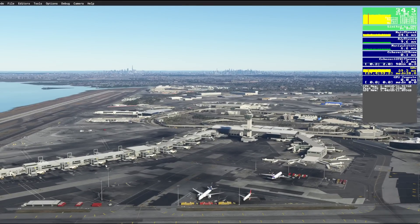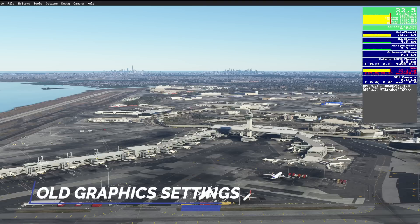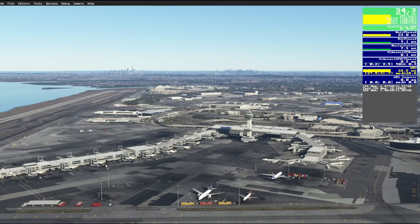This is Innibill's JFK looking towards Manhattan in the distance, and this was my old graphics settings — you can see my FPS is about 34 to 34.5. So let's now look at some updated graphics settings and we'll return here to see what the increase in performance is.